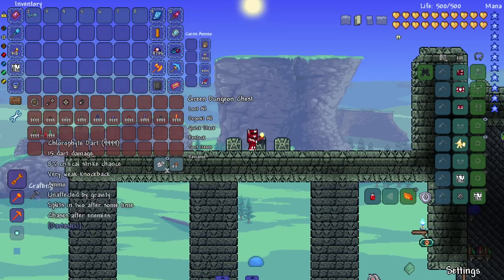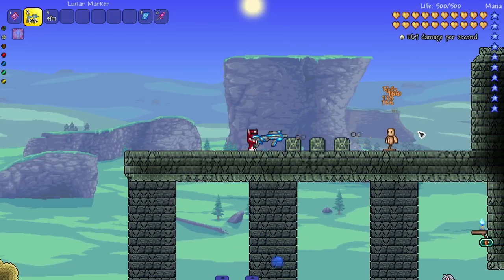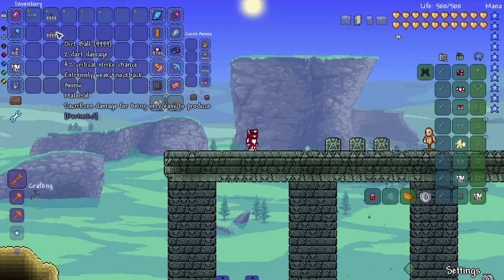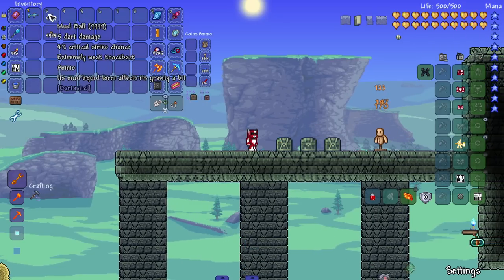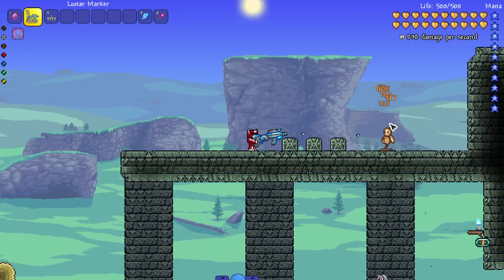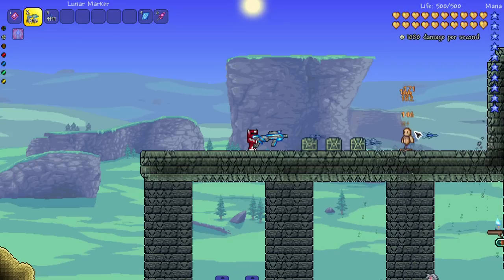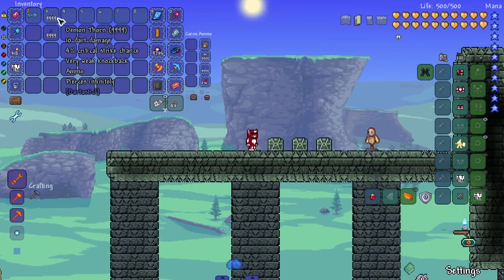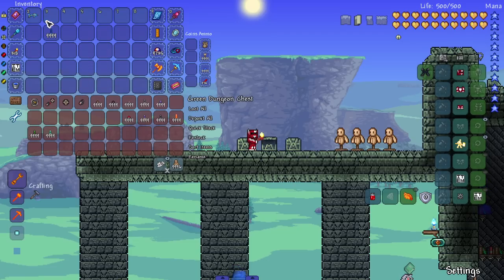Let's move on to the darts. We got dirt ball and mud ball. The dirt ball is cool, and the mud ball has lower range since it's liquid form and gravity affects it, but it does slightly more damage. Easy ammo to get, kind of like it. Iron pellets — stronger version of normal seeds, also kind of heavy. Gel darts — bounce three times before destroying, pierces and bounces, could be very useful. Demon thorn — pierces infinitely. Very strong so far, really liking these darts.